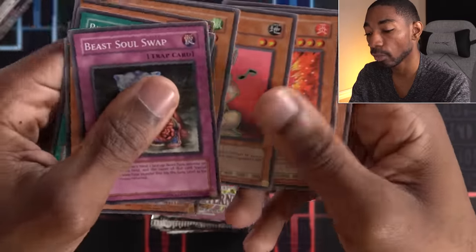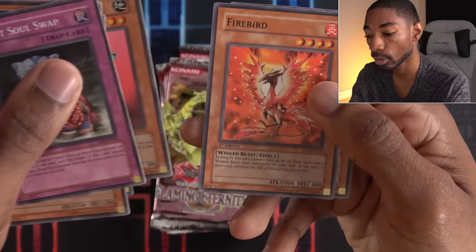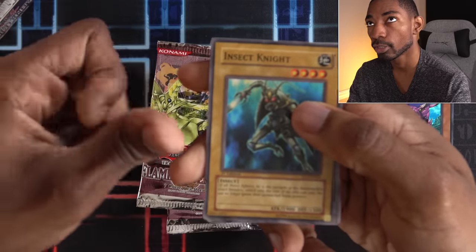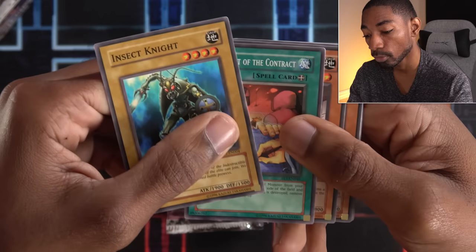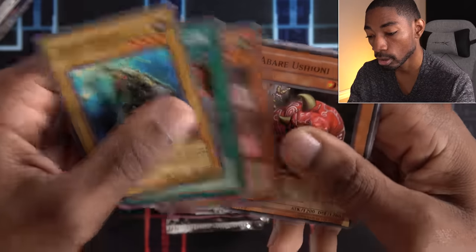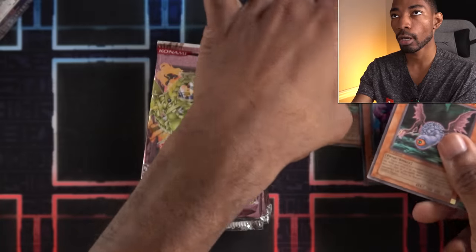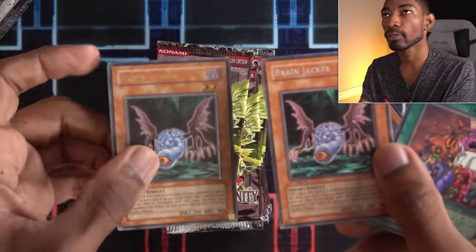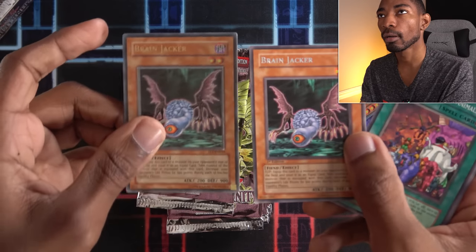Hand of Nephthys, Blade Rabbit — when it's changed to attack position, you destroy an opponent's monster. Firebird. Insect Knight, so this one's 1,900 — that's always a good attack point value to have. Fulfillment of a Contract — summon the ritual monster from your grave, kind of like Re-Fusion. Majigiri Panda. Another Beast Support, Abari Ushioni. Brain Jacker as a rare, as opposed to the beautiful Ultimate Rare. One's a rare, one's an ulti. Which do you like more? I like that they can come in different varieties, I think that's really cool.